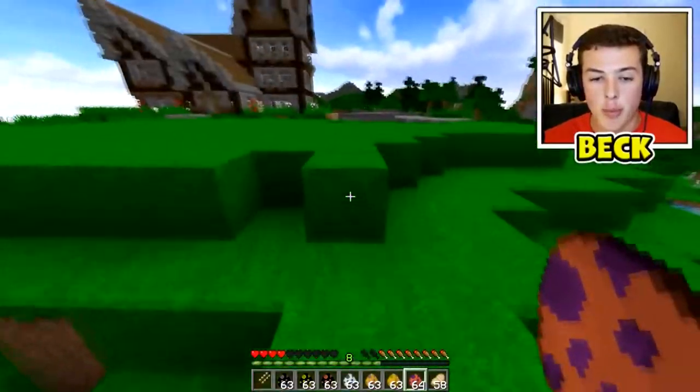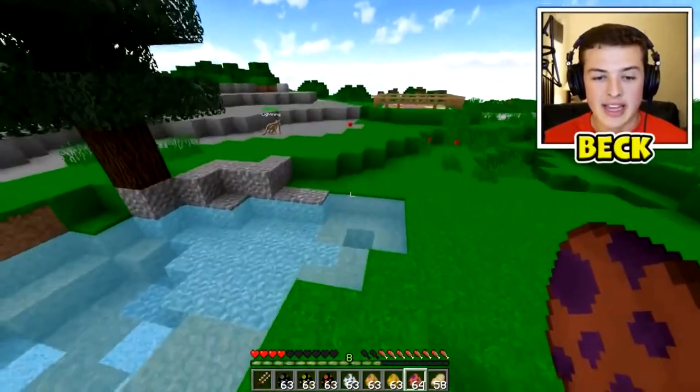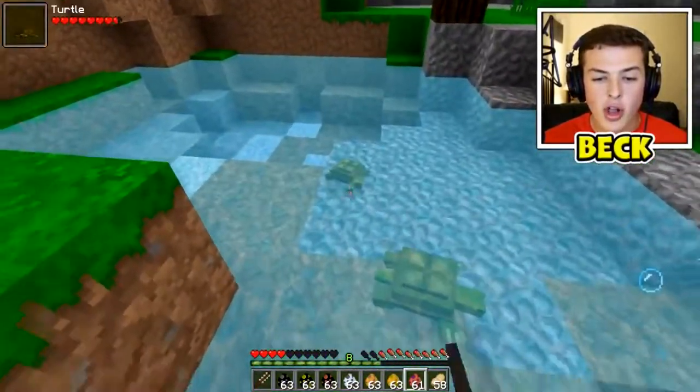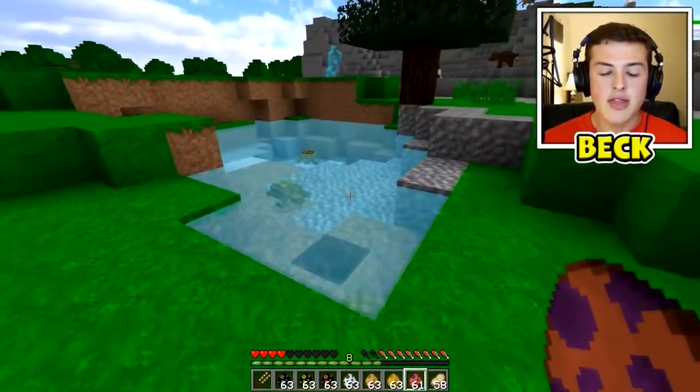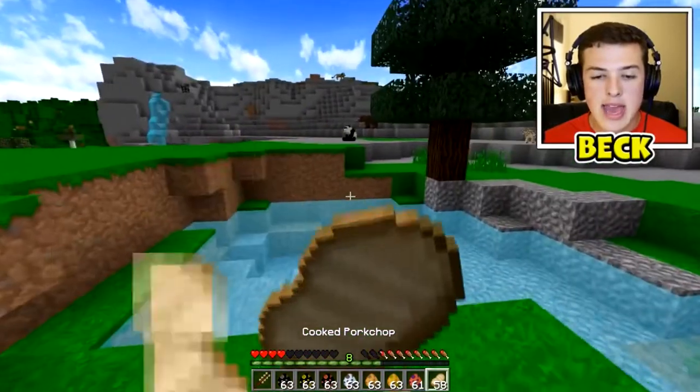Whoa, watch out - he's coming for me! At least they don't follow me forever. Let's spawn in some turtles right here - oh, we have a little baby turtle! These are the baby turtles. Everything can come in a baby formation if you spawn it from an egg.